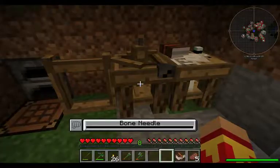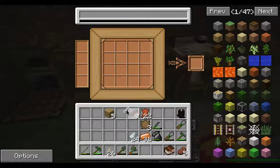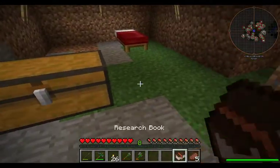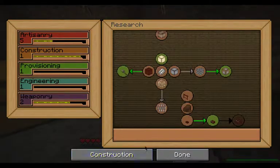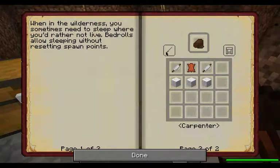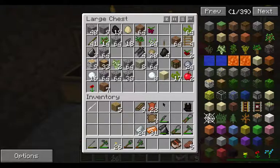It gets you started. So let's go ahead and make our bone needle. We will need that later — we'll actually need that for construction. The bone needle can be used to make the bed roll, and we do need to shear the sheep to get some wool. I'll show you how the thread is made from the wool.